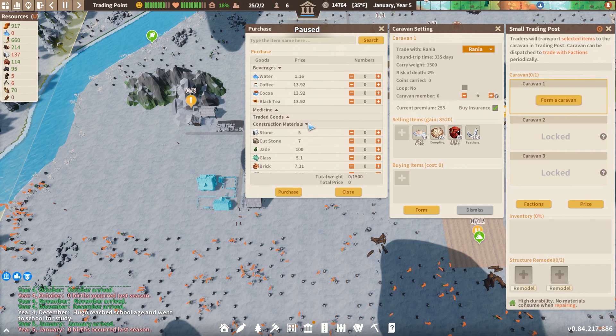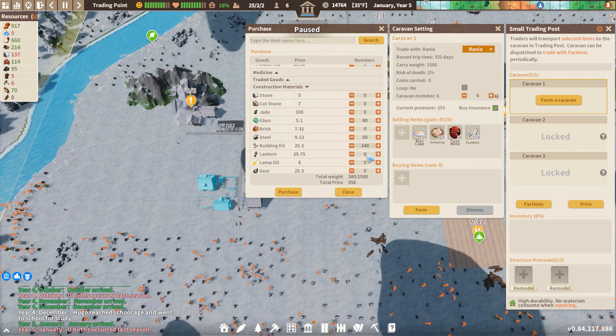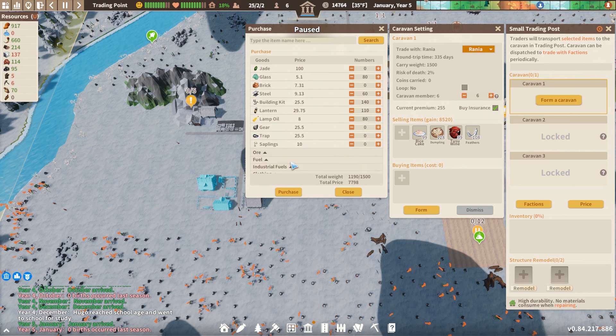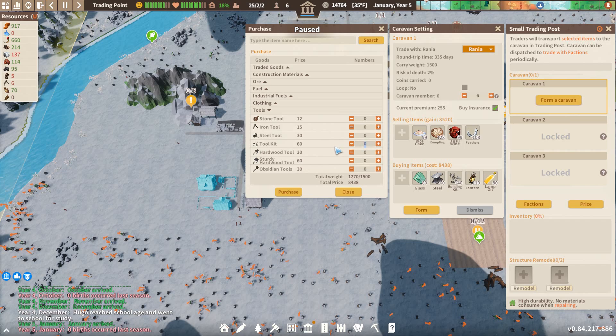This is going to be a big order. We'll need 80 glass, 60 steel, a massive 140 building kits, 110 lanterns - we only need 110 - 80 lamp oil. Let's purchase those. And then we need toolkits - 20 of those.